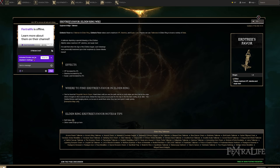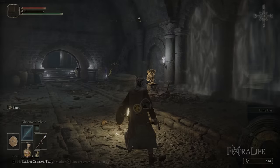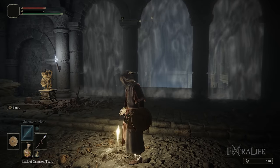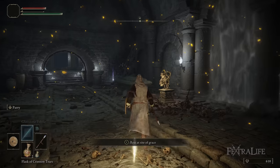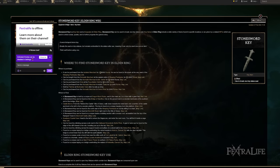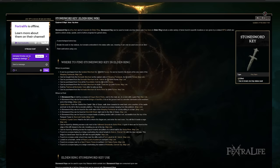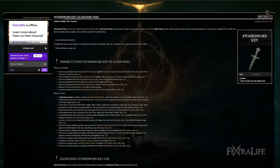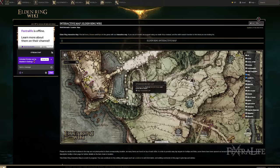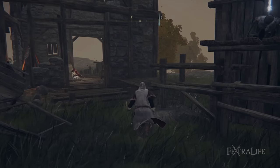Once you have that, the next thing you're going to want to pick up is the Erdtree's Favor. This is located in Fringefolk Hero's Grave, where that gargoyle statue is right at the beginning of the game with the white fog. If you have a Stonesword Key — or if you took one as your starting gift — you can go down there immediately. If you took a Golden Seed instead, you'll need to find a Stonesword Key, but they aren't hard to find. There's one right next to the NPC up on Storm Hill.